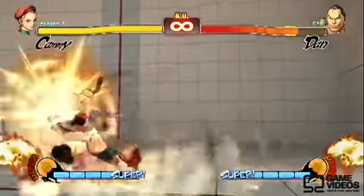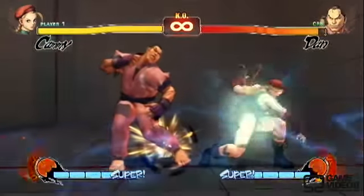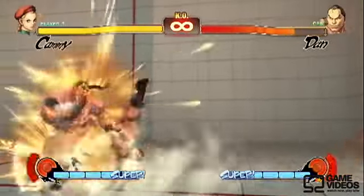Next up is Crouching Medium Kick into her Super combo. This is a pretty easy way to land her Super if they end up missing one of their moves.